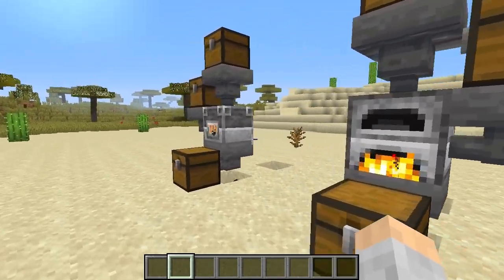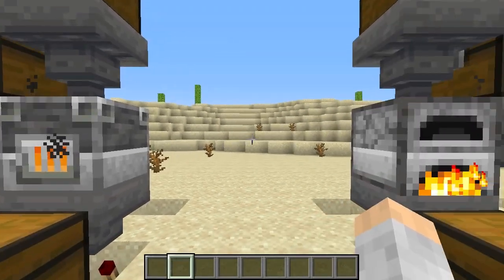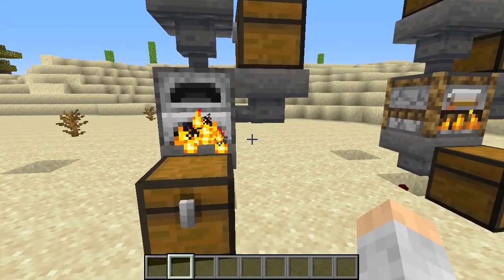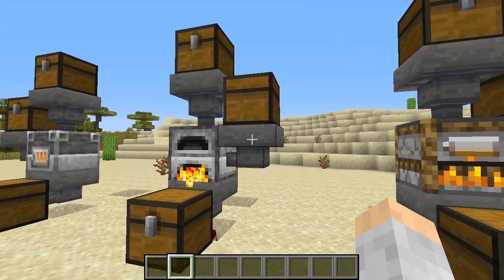What it is, is we have three different furnaces — just the generic one, then we have the smoker, and then the blast furnace. In the back are the redstone mechanics, which allow us to mine the XP out of the bank of these XP farms.